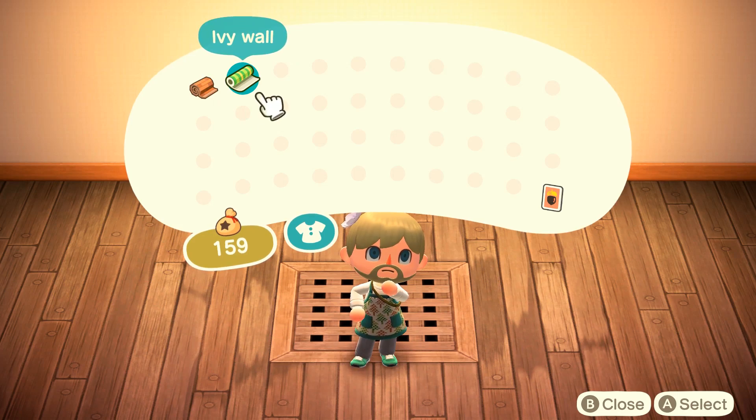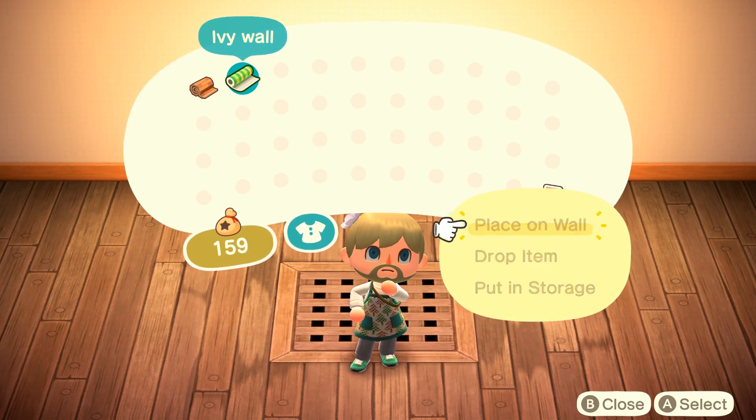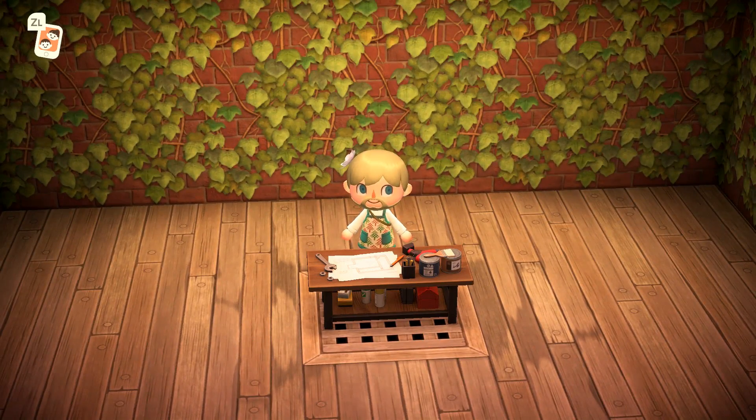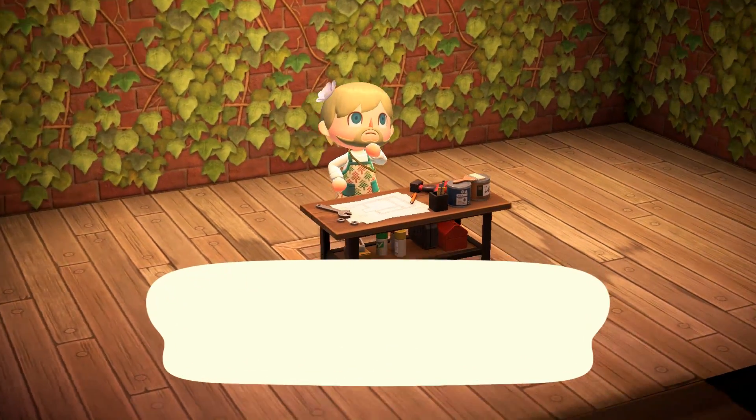We're starting out with the ship deck flooring and the ivy wall. You can get the ivy wall from Sahara, and you can get the ship deck flooring from Tom Nook. It creates this green and brown color scheme, which is perfect for a Leaf shop.